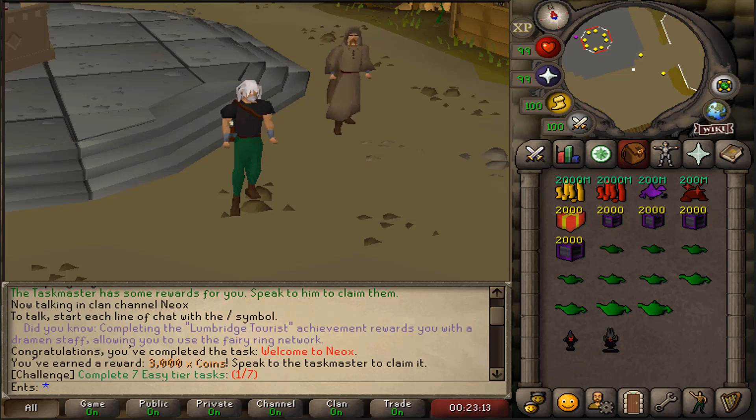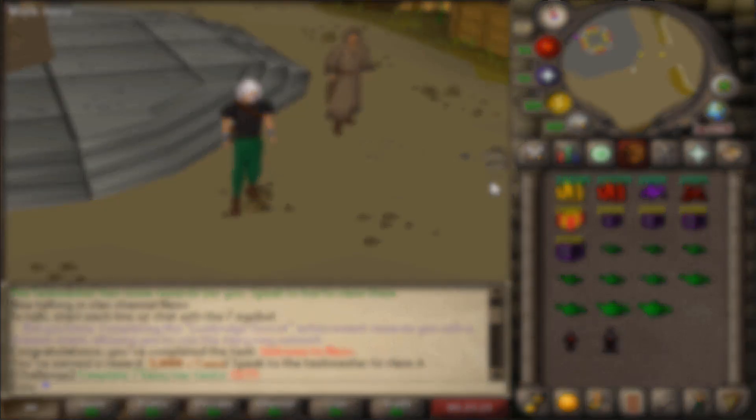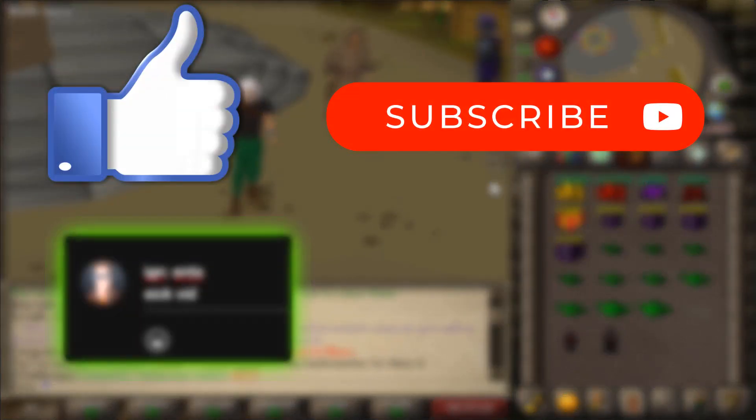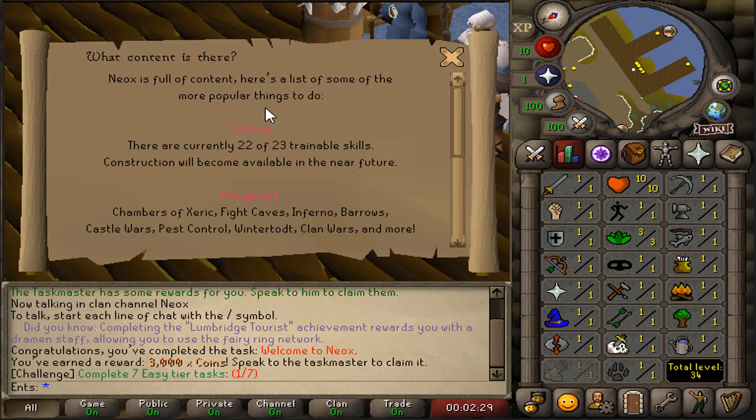What's up guys, today we are on this brand new old school RSPS called Neox. Before we get to this video, I'm going to give away three donation mystery boxes. To enter the giveaway, all you have to do is like the video, subscribe to my channel, comment your in-game name below, turn on post notifications, and join my personal Discord.